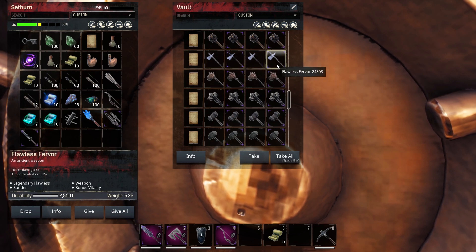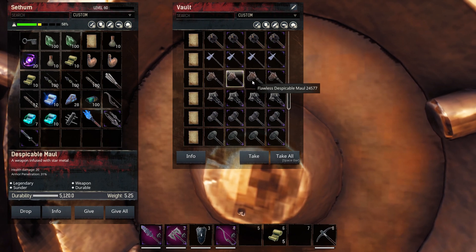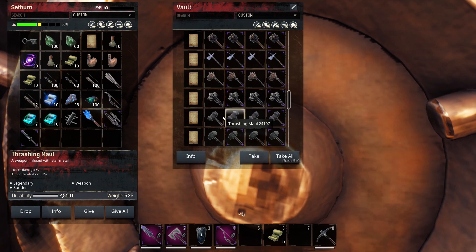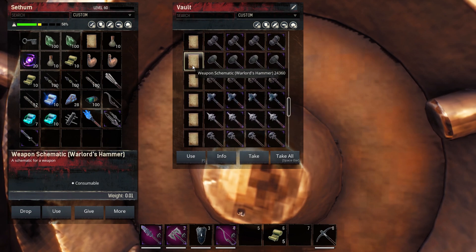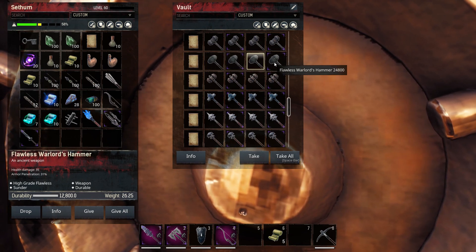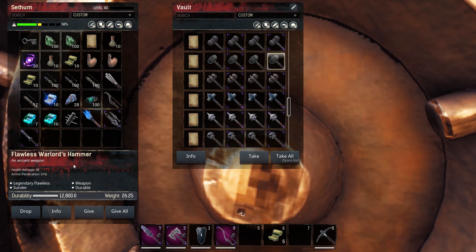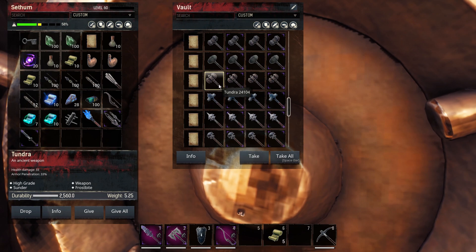Fever — and this is bonus vitality. This one's durable — the Despicable Maul — this is a pretty good looking maul if I'm honest. We're now on the Thrashing Maul — as you can see, no bonus right there. Warlord's Hammer is durable, however the damage doesn't scale up that nicely — it makes no sense compared to the other ones. Damage wise it's not really that great. Tundra — and this one has bonus frostbite on it. Once again on the flawless version, really good damage.